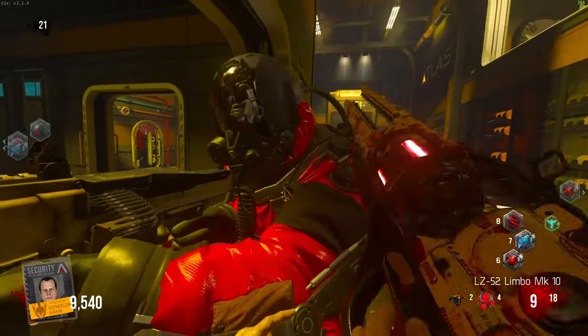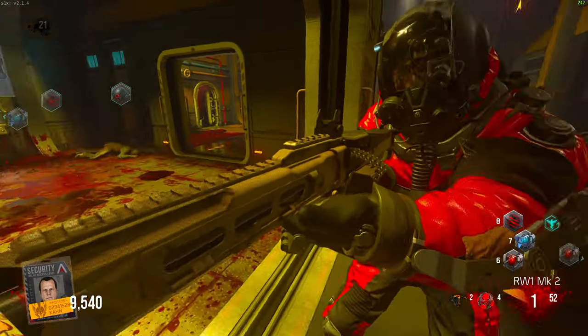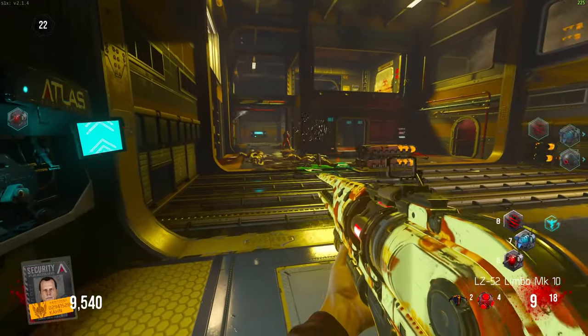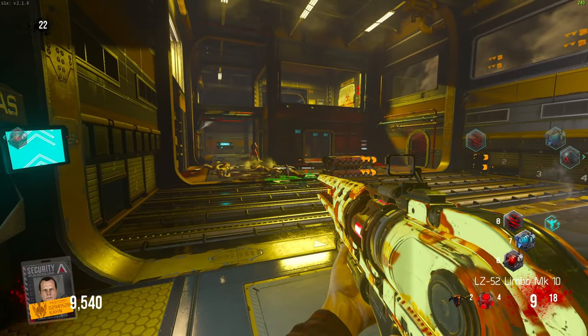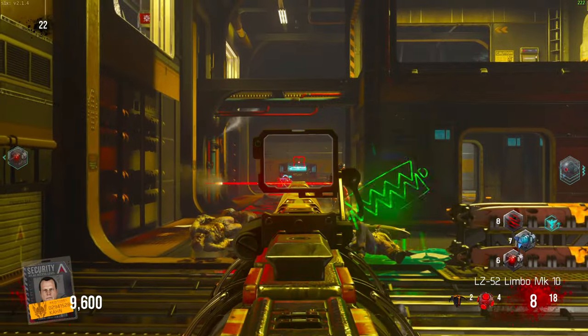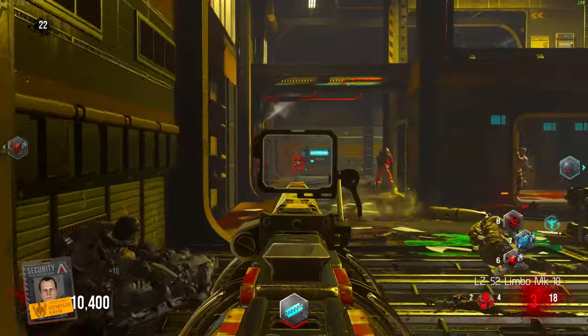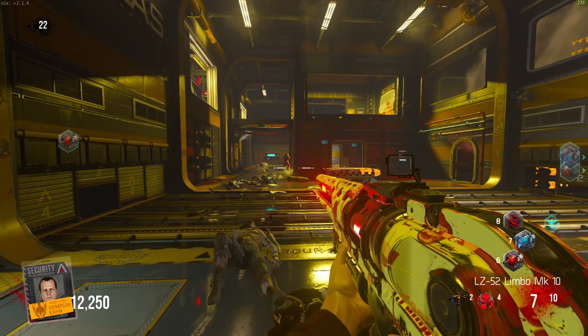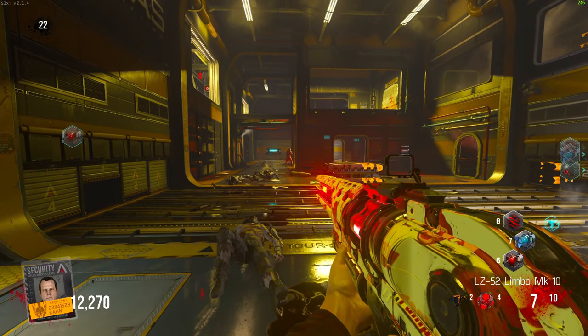Round 22 — this is going surprisingly well. What is the no-exo-suit record on Carrier? Round 40 is the record. Are you serious? I'm currently 10th in the world — we are popping off! Game world records are so easy apparently. Round 22 complete, going to round 23. The gun is becoming a two-shot so I'm gonna have to upgrade it real quick. Why aren't you dying? Whatever — one of the biggest fall-offs in all of Call of Duty Zombies history. There we go — we're all good now.